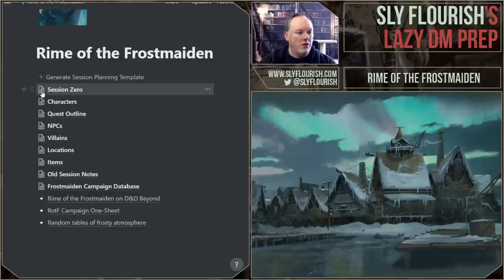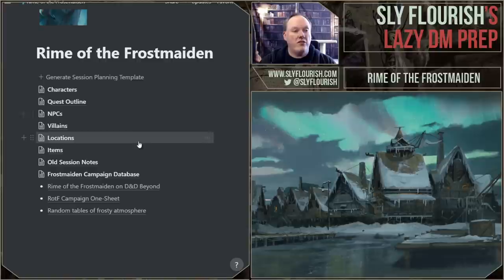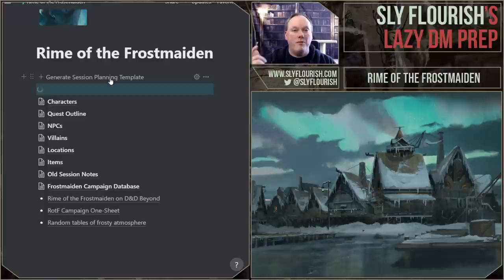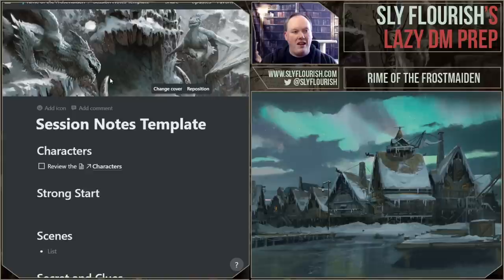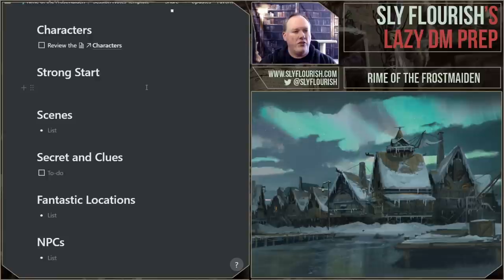I'm going to grab the session zero notes and stick them in old session notes since we no longer need it. I'm going to click 'generate session planning template.' As always, I'm using Notion for my campaign notes. If you're not familiar with how I use Notion, there are notes in the show notes below and here on Twitch. You can also get access to my Rime of the Frostmaiden notebook to see this stuff as I'm doing it — you can watch in Notion and see me updating it, which is really weird. I love Notion for campaign stuff.